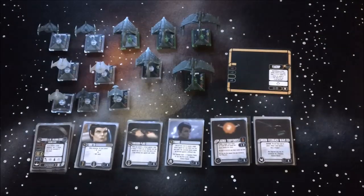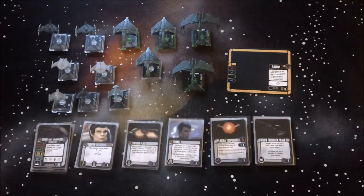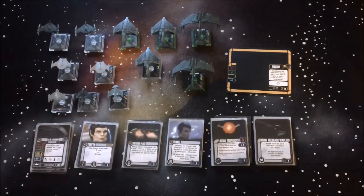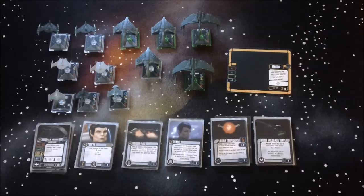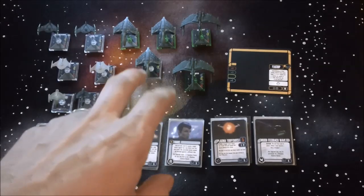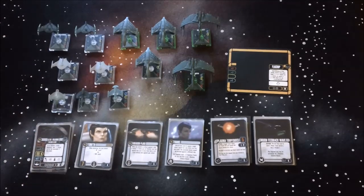Overall I really like the Romulans. They only have a few really useful ships — most of the time you're going to see yourself up against Valdors or D'deridex, some combination of those with one of the other ships as support. In very specialized scenarios you may see multiple science ships carrying mines, but I think 90% of the time you're going to find yourself up against the D'deridex or Valdors.